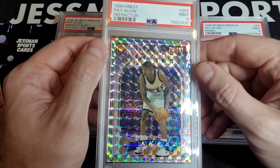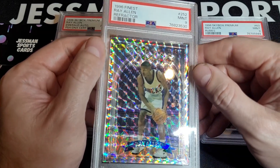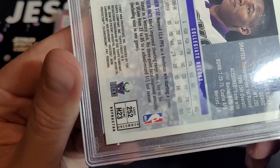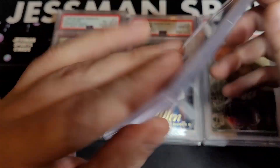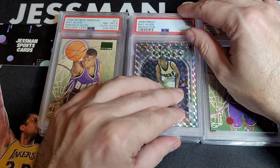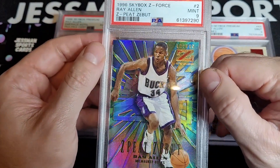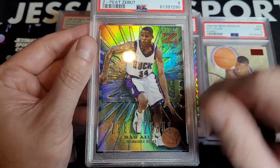This is probably his rarest refractor from his rookie year — close to, or I might be mistaken, Finest, which is a top set. And the number one PSA graded card of Ray Allen in my collection is the ZBP — the Zebu.